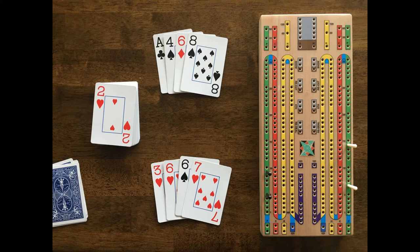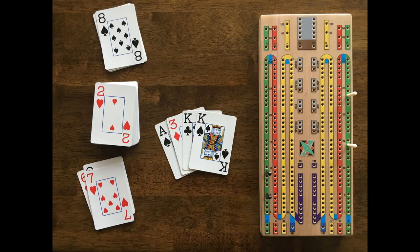Now we look at white's crib. White scores well here. He has a run of 3 for 3 points with the ace, 2, 3. You score a point for the total number of cards in a run — in this case that's 3. White also creates 15 twice with 2 combinations of 2, 3, king. He also scores 2 points for the pair of kings, for a total of 9 points.